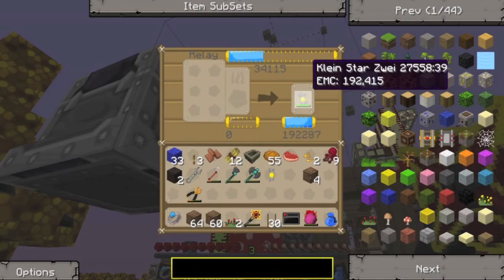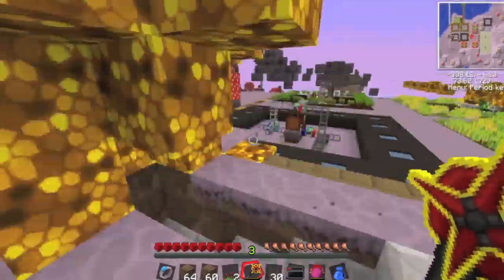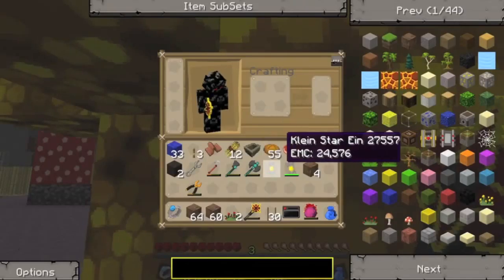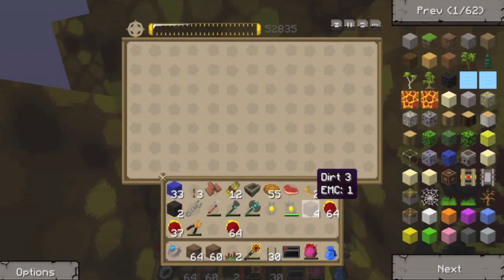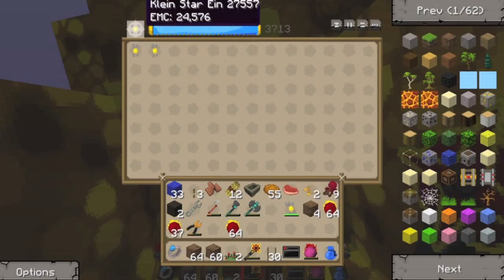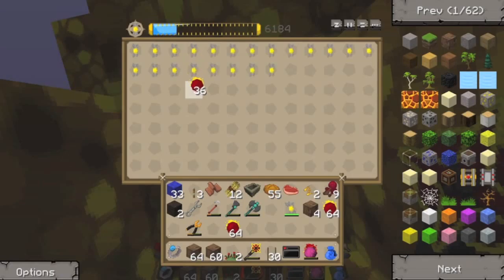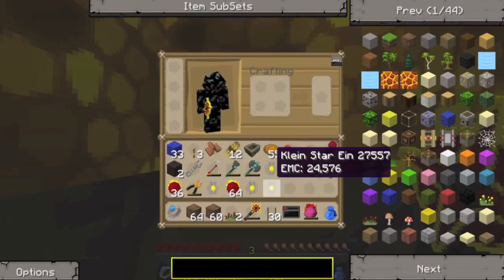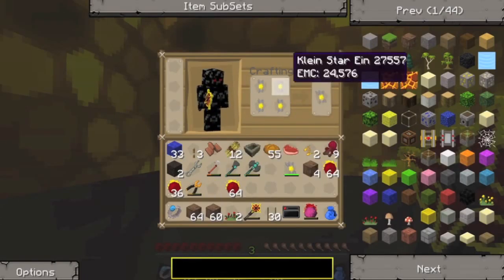Klein stars make a really annoying noise. I've got this Klein star I made brand new and I'm going to make some better ones. You can put these in and do one, two, three, four - that was a very bad move. Combine them to get my Klein star survive.